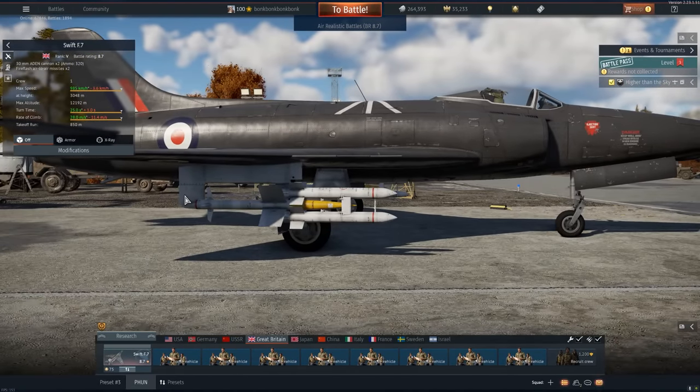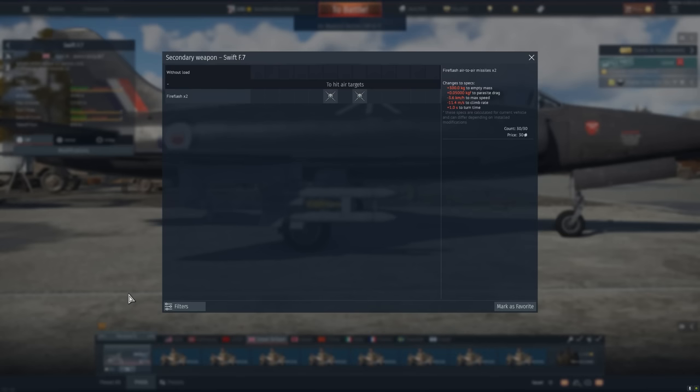This is the Fire Flash. This is not a radar missile, this is not an IR missile — this is a beam riding missile. Mach 2.0, extremely quick, maximum overload 2g — sounds horrible, kind of is bad. But with the way you can use this, it's semi-automatic, so you just point and fire. We're hoping for players who don't know what this is yet, or to just get a player in a bad situation and launch one of these off.